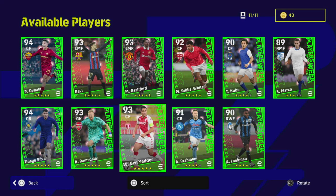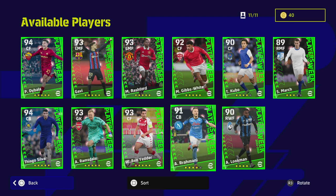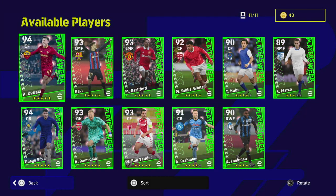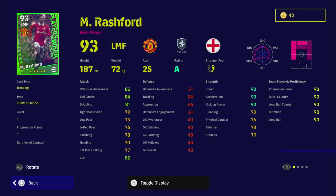Ben Yedder — everyone got the free version of him but this is a decent card. Silva I always like. Is it worth spinning this week? Unless you're a newcomer you're probably not going to have an upgrade line in here. Rashford is a very decent card — he's probably my pick of them, with the form he's on. With the A form he'd probably be on form next week as well.